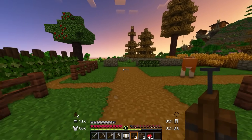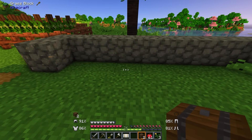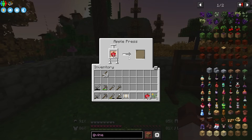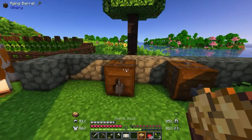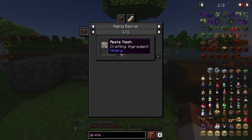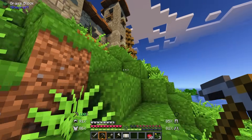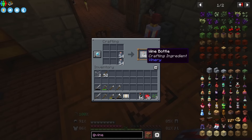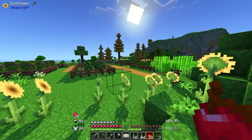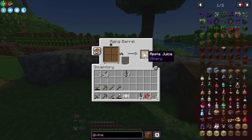There are a couple of things we need to make. First up, we need an apple press - that's a barrel, iron trap door, and some sticks. That's nice and easy. And then we're going to need some aging barrels, which are actually even cheaper. I think one of these buildings is going to be an apple pressing room. All we need to do is put the apples into the press. It's doing something - we're getting mashed apple! Let's split those over both presses. Then once we have this apple mash, we can put it in the aging barrel. We also need wine bottles - that's just two glass bottles. Let me make some glass bottles, then do this, and we get wine bottles.